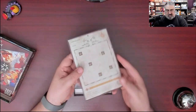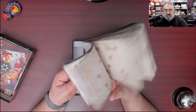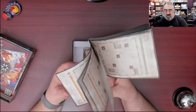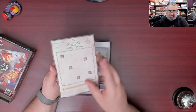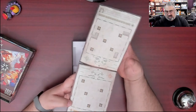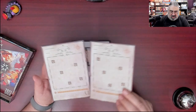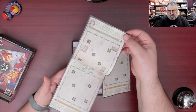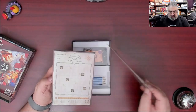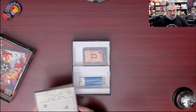Then we have the pad — that is a nice thick pad and two-sided. It looks like these are all identical, but wait — one side is different from the other. The sheets come off very, very easily. So two different maps on each one, which is cool — stuff in different places.